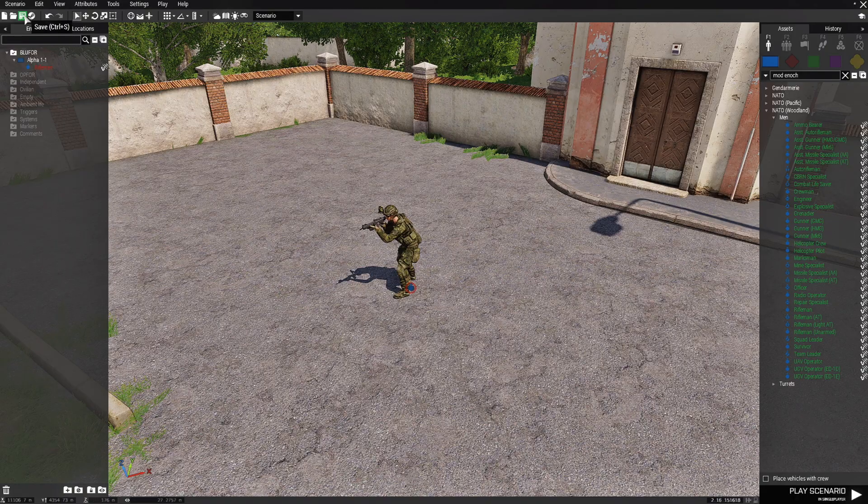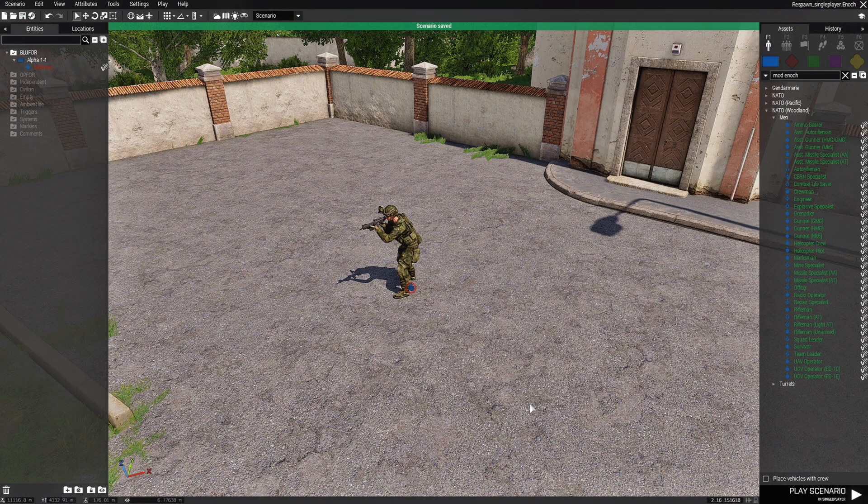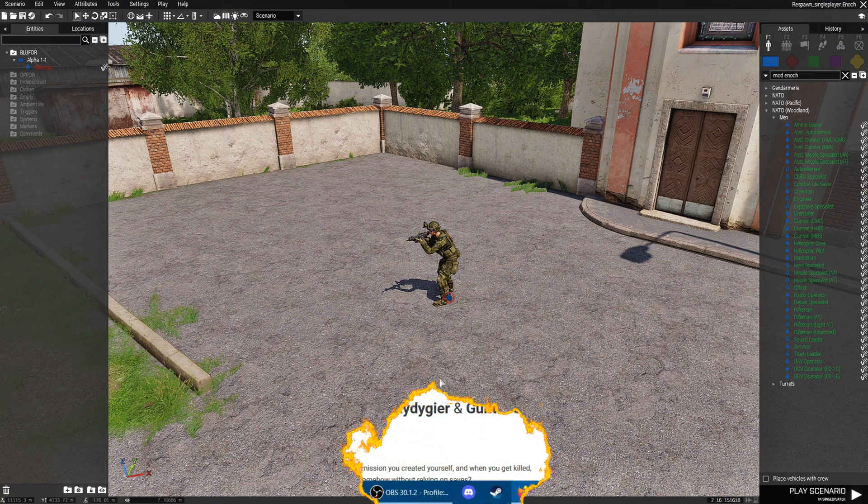What we're going to do is click on the save icon at the top left. We're going to choose Livonia and name this respawn_single_player. Now that we have our mission saved, what we're going to do next is go to a forum thread that I created that will have the code that I'm going to show you how to use and set up. So let's go there now and take a look.